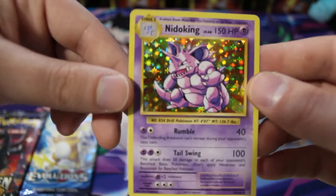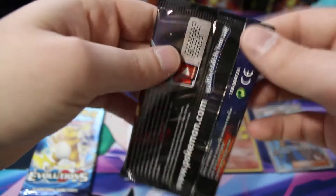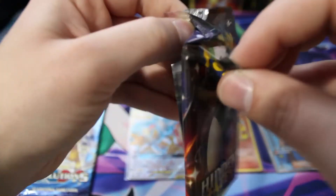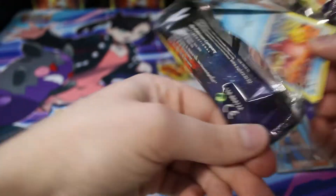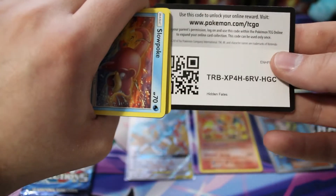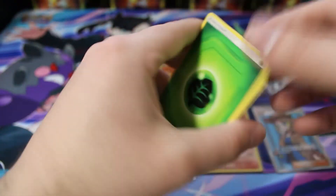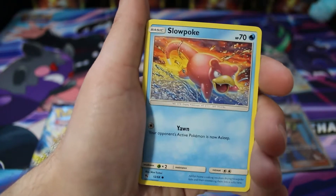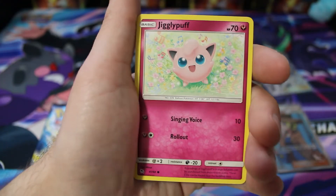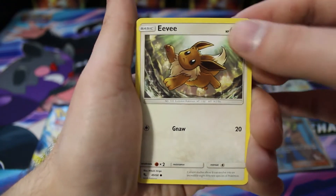Nothing too crazy except for the Zapdos, Moltres, and Articuno full art out of Hidden Fates. We're going to open our last Hidden Fates pack — hopefully get a full art shiny out of here. I like to keep these Charizard packs just because they look cool. This is the last Hidden Fates pack and we haven't gotten a full art Pokémon card yet, so that's what we're hoping for. We've got a Cocoastrap, Brock's Grit, Slowpoke, Clefairy, Jigglypuff, Caterpie.